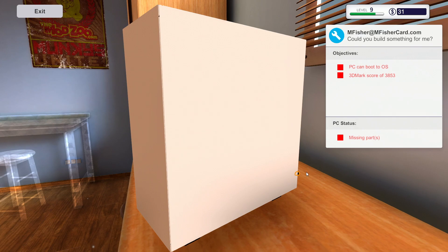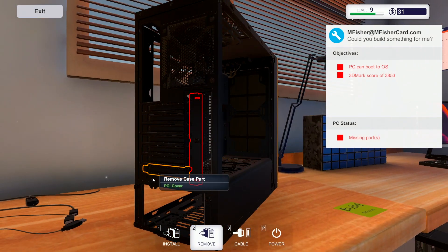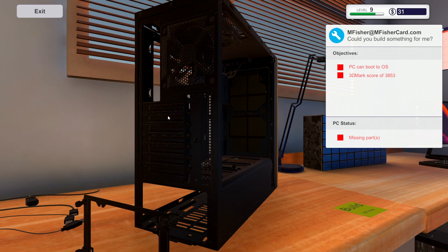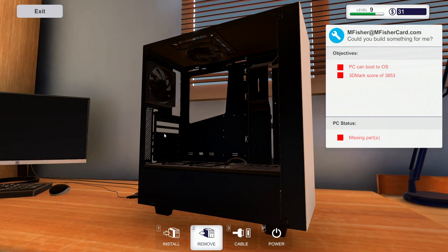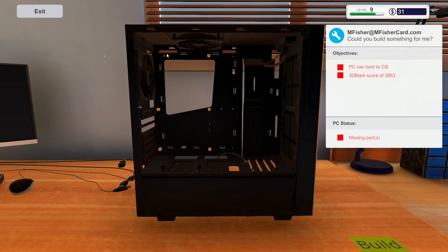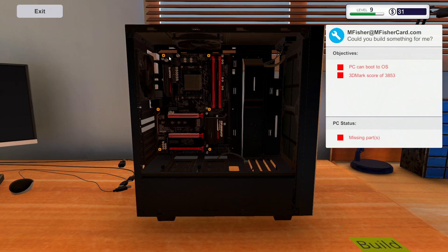All right, let's go ahead and pop everything off of this — always forget the PSU mount. I don't really understand why the top PCI cover is there in every build I've done. It's pretty much always the second and third slots that come out, so I don't understand that — maybe it's just a coincidence. This guy needs an SSD. I think I'm going to get him that one terabyte hard drive, but actually I'll get him the SSD just to play it safe with the benchmark score.